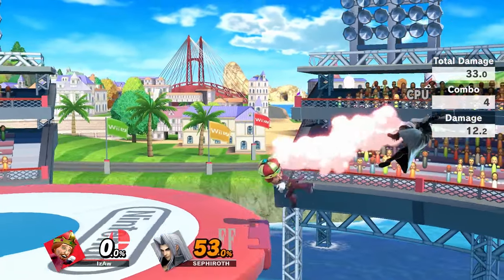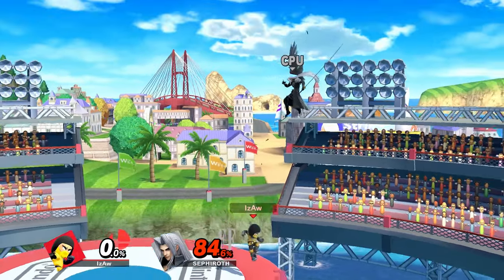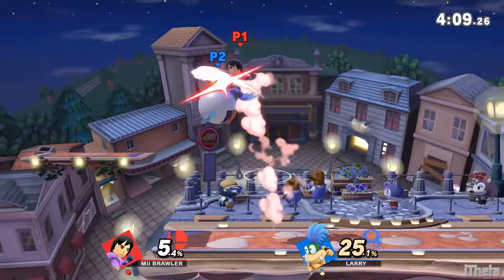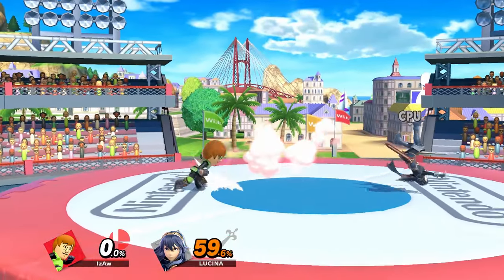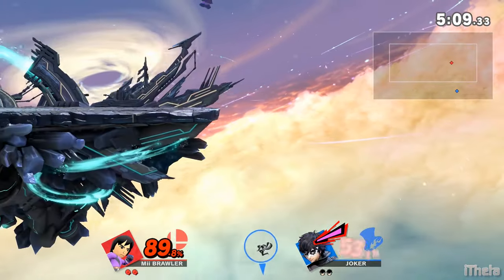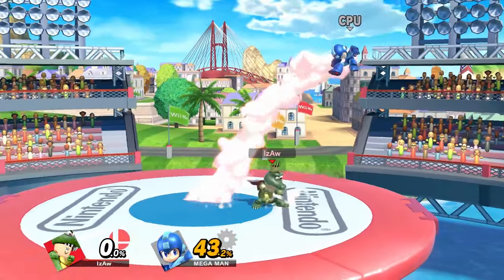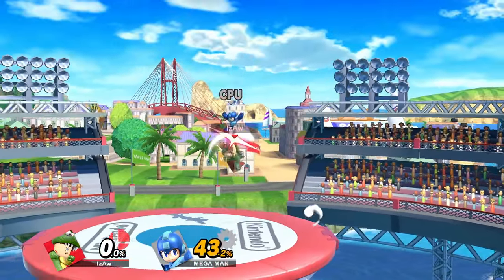Down tilt won't combo on its own until roughly 10-20%, into any aerial or up special. And around 50-60%, it'll stop comboing against DI away, but still always combo into anything against DI in. It'll also be much harder to combo if you hit with the end of the down tilt. Forward tilt starts setting up tech chases at mid-percents. Dash attack will only combo at starting percents into Thrust Uppercut, unless they DI away. Generally, it won't combo at all, but it can follow up into full-hop aerials if the opponent mashes or does nothing. And instead, you'll force DI away and double jump or air dodge that you can try to outplay.